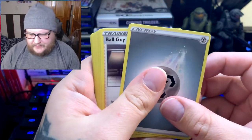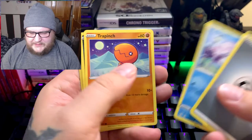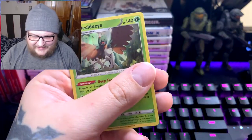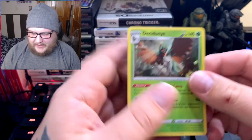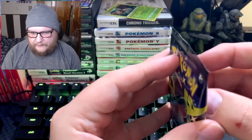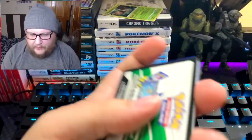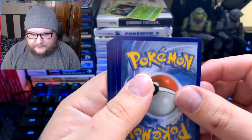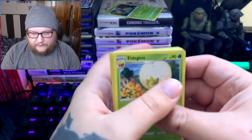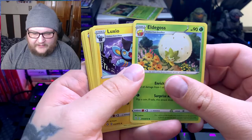Steel Energy. Ball Guy, Tropius, Team Yell Towel, Gossifleur, Snom, Trapinch, Nickit, Bonsly, Cramorant. I hate Cramorant — he's so annoying. Decidueye — that is our holo rare. Now, in terms of the codes, I do want to let you know we give away codes sometimes two to three times a month. I save a bunch of them up and do a video. Water energy. I give those away for you guys, but I don't give them away during these videos — I kind of save them.